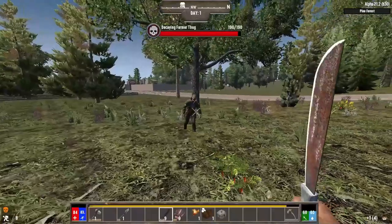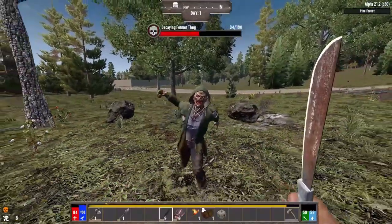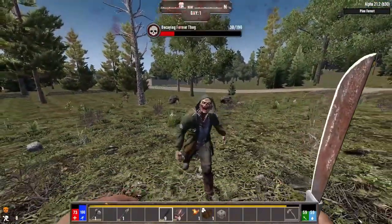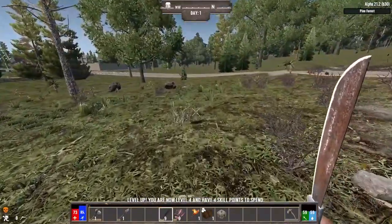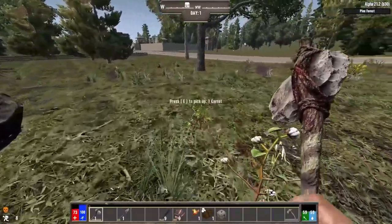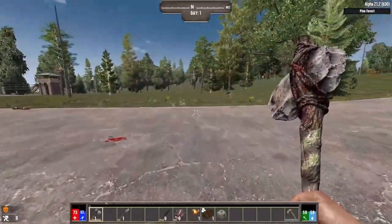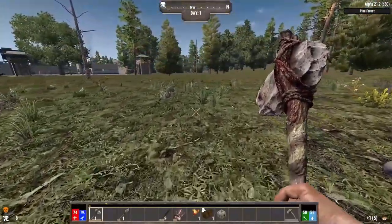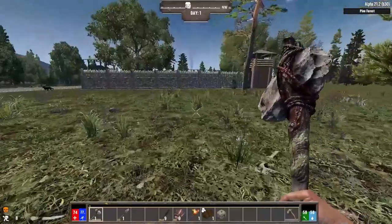Before the sun goes down, we definitely need to make a nice little base. One of the advantages of Darkness Falls is that the zombies have a bit of a more appropriate reach. You see how I just barely got away from his first attack — because his arms didn't touch my character, I didn't take damage. That's because Kane knows what he's doing, unlike the Fun Pimps. He made the zombies have an appropriate level of reach based on their arms. If you play this game, you can get a little bit closer and feel more confident in your melee — at least until later on, when the zombies are so powerful that they can nearly one-shot you even on the easiest difficulty.